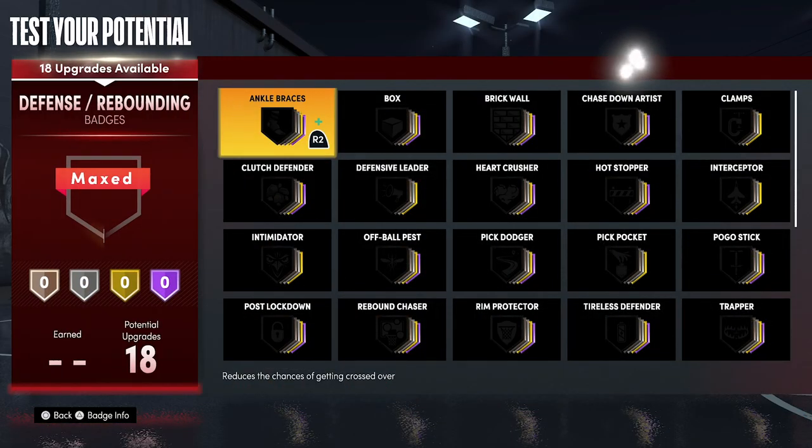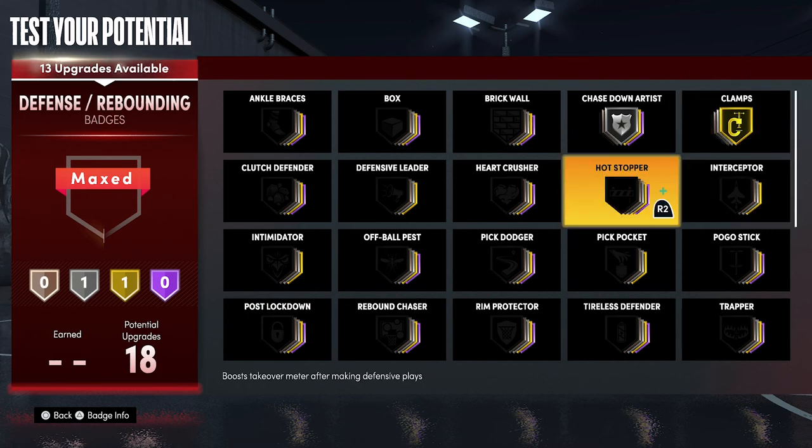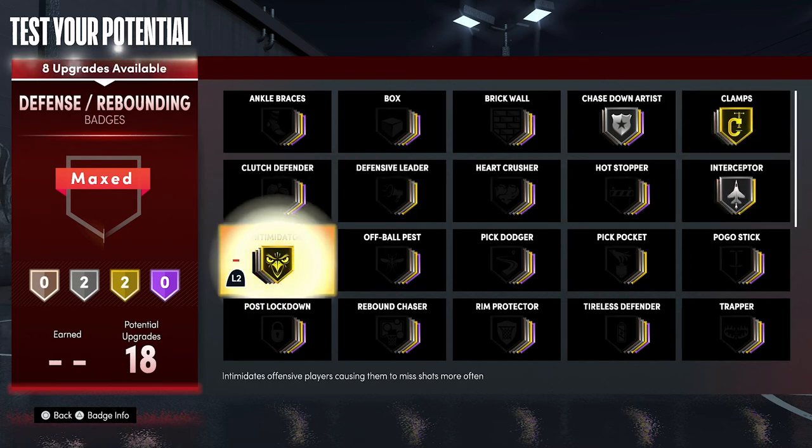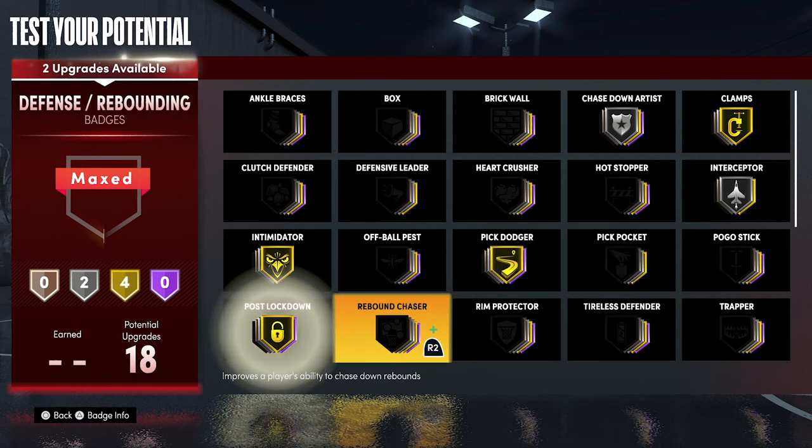For your defense and rebounding badges, put chase down artist on silver, clamps on gold, interceptor on silver, intimidator on gold, pick dodger on gold, post lockdown on gold, and rim protector on silver.